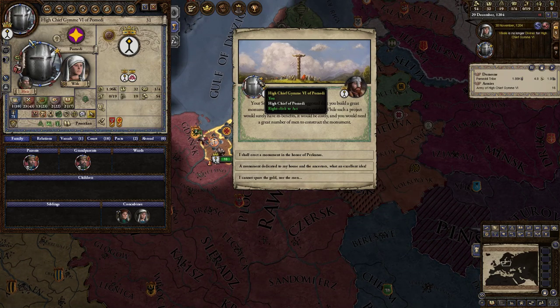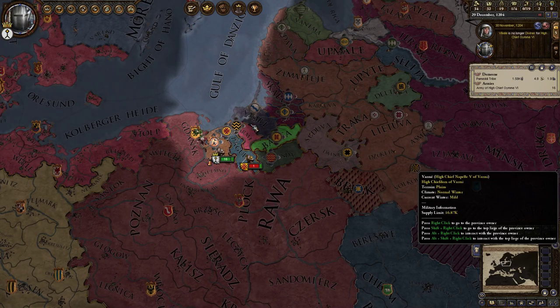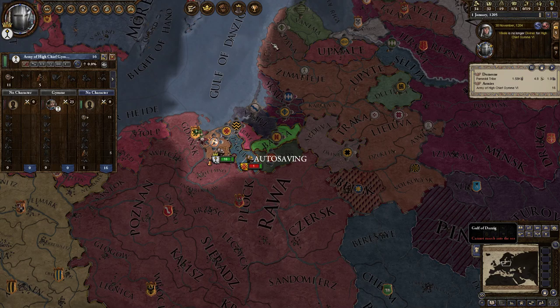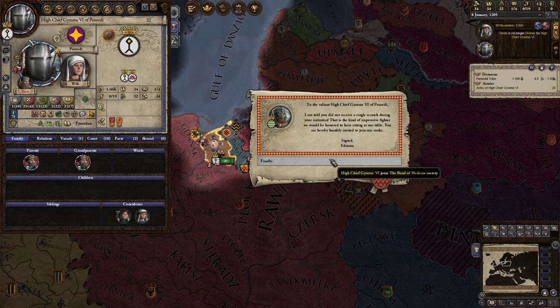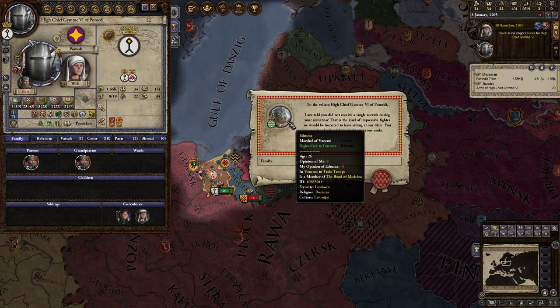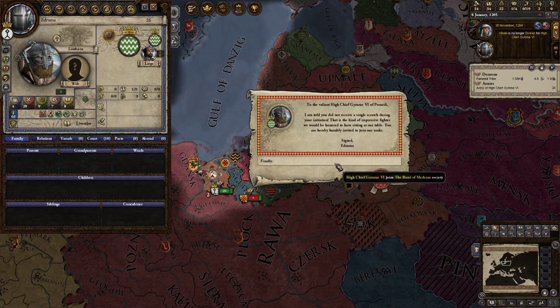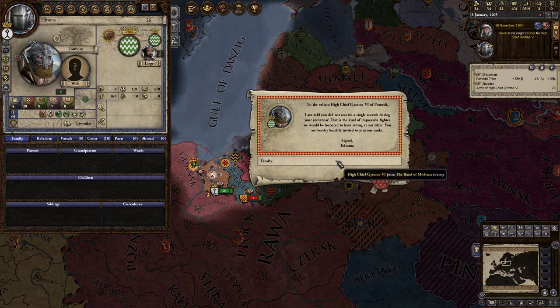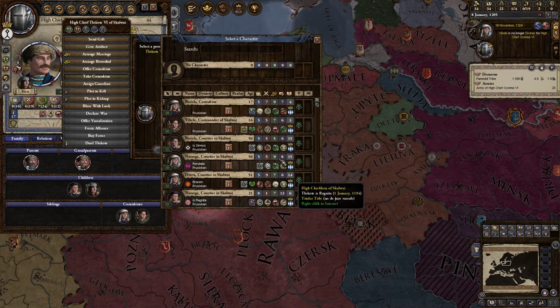I'm going to erect the monument in the name of Pekunas. We're not particularly zealous, but we are blessed with the axe of the one and only. I need one more concubine indeed. 'I'm told you did not receive a single scratch during your initiation — that is the kind of impressive fighter we would be honoured to have sitting at our table.' We are hereby humbly invited to join their ranks. Easy money.